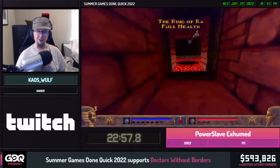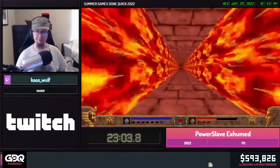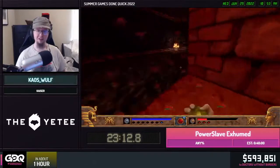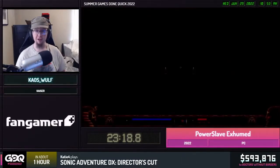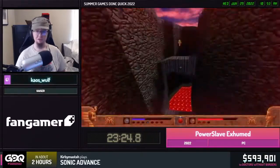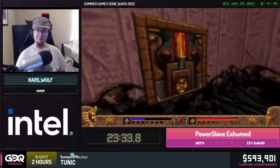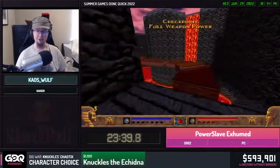This level introduces the enemy on the cover art called the Mag Mantis. By the way, this is a bitrate killer and there's nothing I can do about it — it's probably going to look very bad. This level also introduces a new weapon called the Ring of Ra, or as speedrunners like to call it, the 'jazz hands,' as you just briefly saw. This is probably every speedrunner's favorite level because there's a lot of fun platforming.